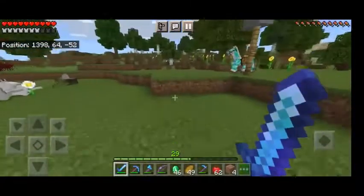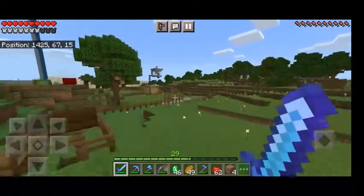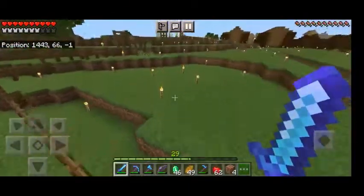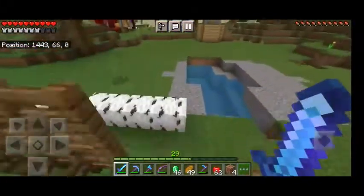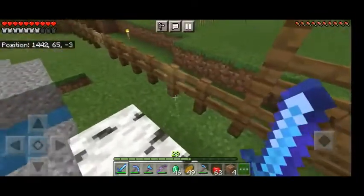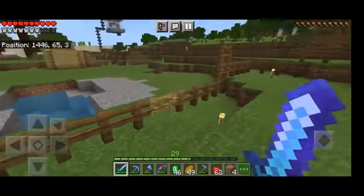Moving on to the village. This is my village — there's the village door which I never use to get in. I just come from this dead tree. It looks like a large tree has fallen down here and died, so it's really cool. I jump from here, and when I need to get out I go from here. The doors are useless.